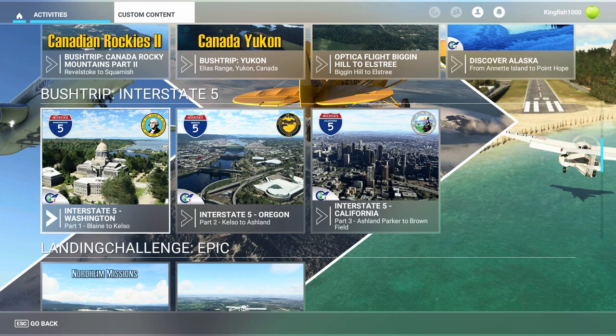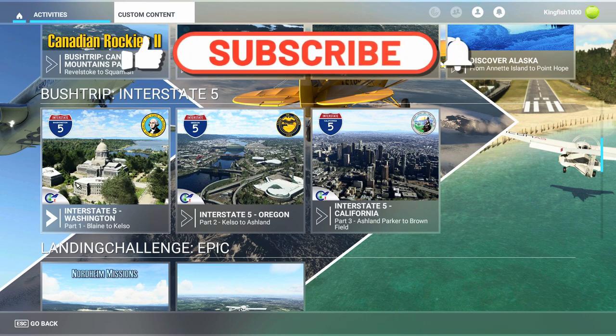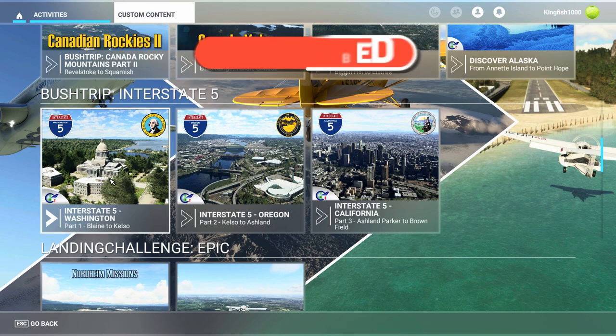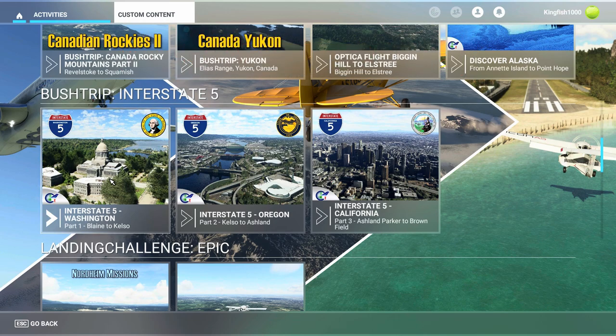We are on Part 1, getting ready today to do leg number two, which is Payne Field to Gray's Air Force Base. Part 1 consists of flying from Blaine all the way down to Kelso, and then from there Part 2 will take over through Oregon.